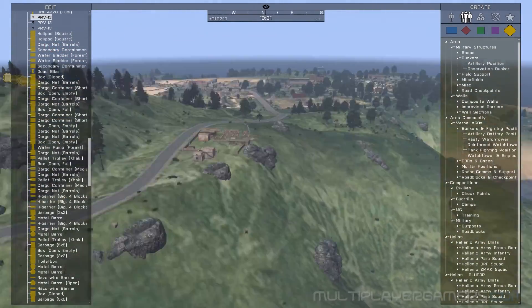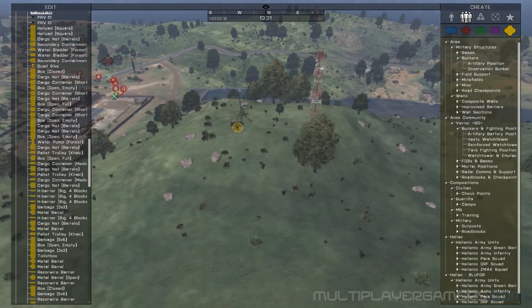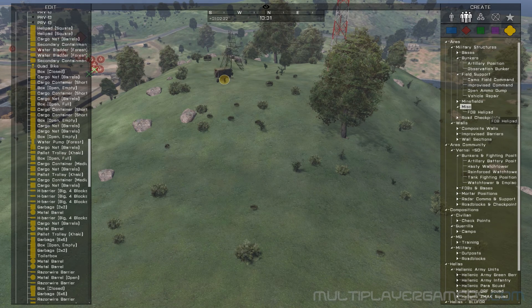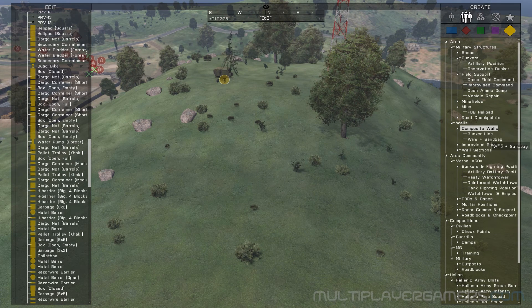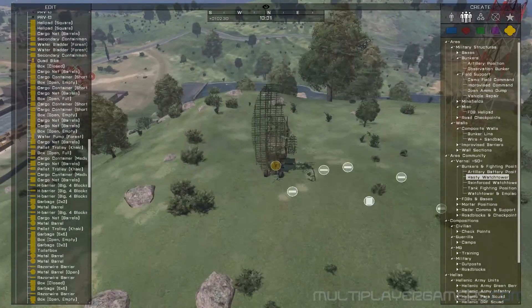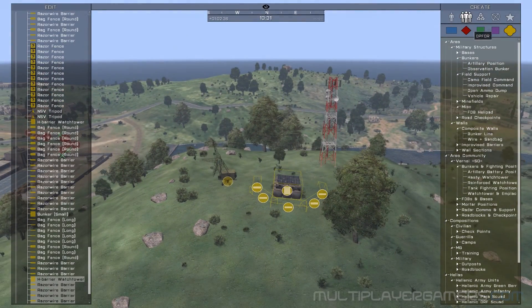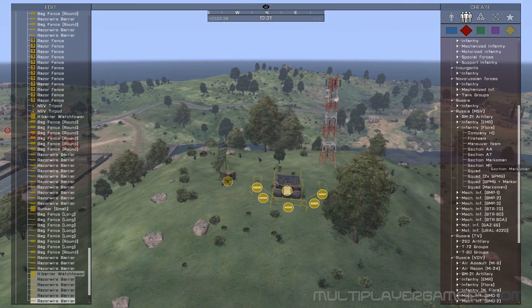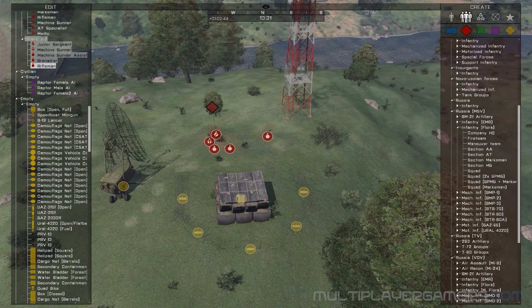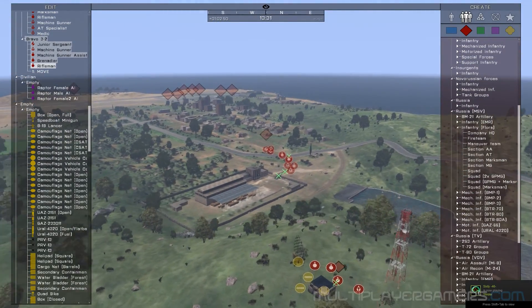So that is that. I'll do something similar over here — a hasty watchtower. We'll put guys over here as well, except with an MG. They'll occupy that location all on their lonesome.